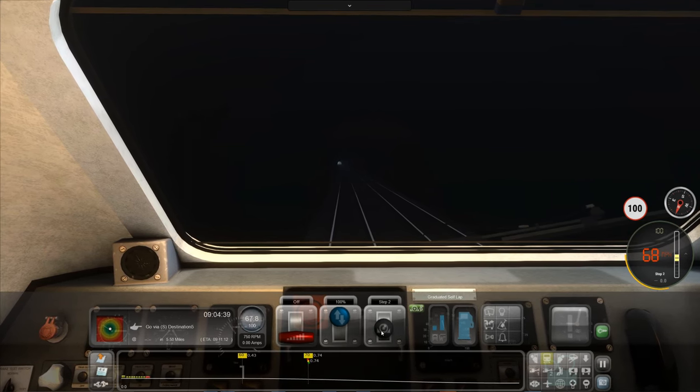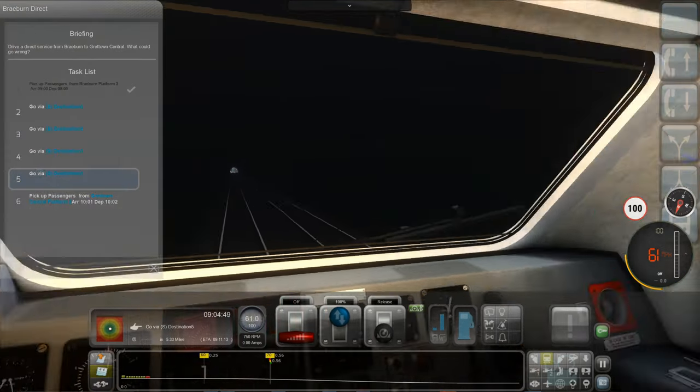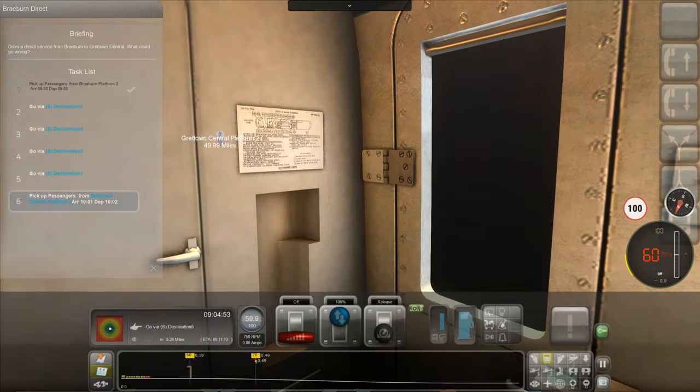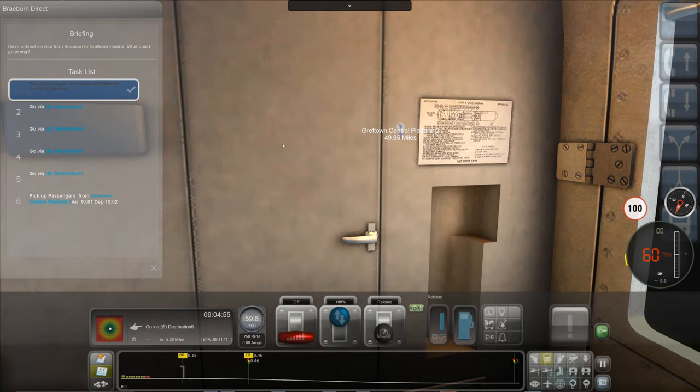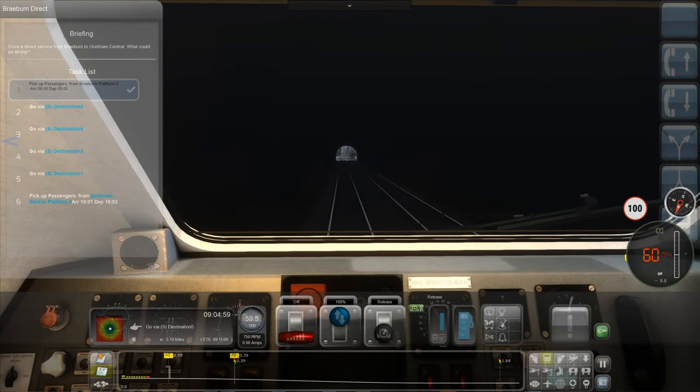Right, let's get some brakes on. We're going to go 60 through here. We've got lots of go-vias here. That one's 31 miles away — where is the station though? It's kind of going to be a long journey today, but I'm going to enjoy this.